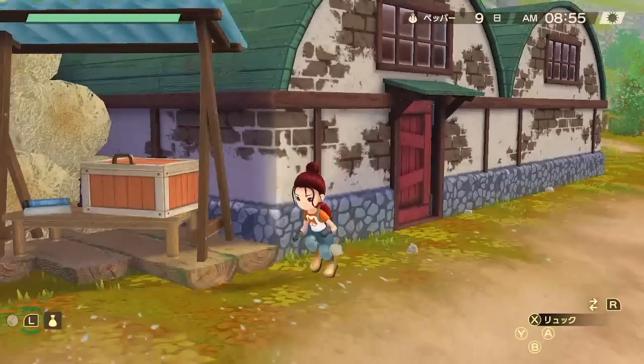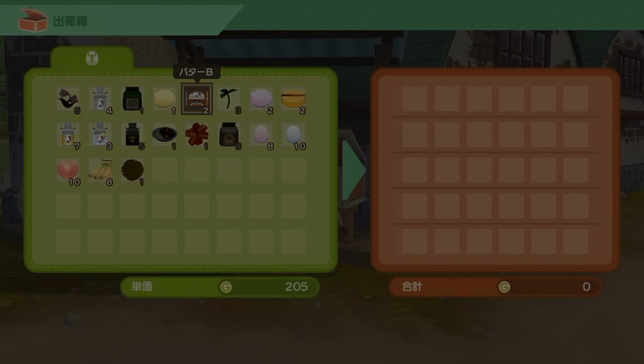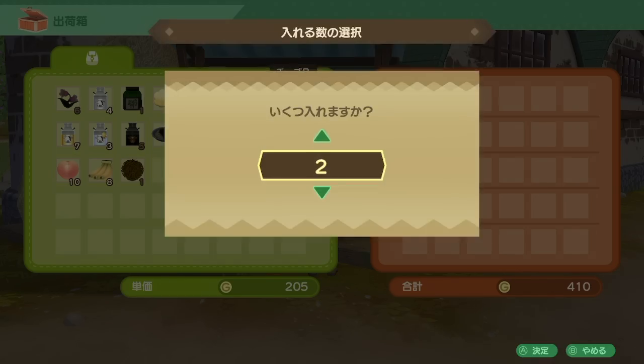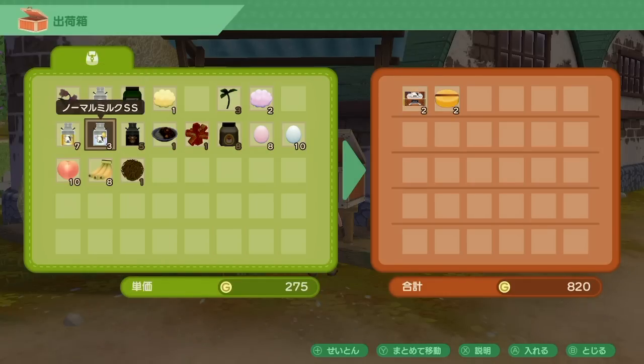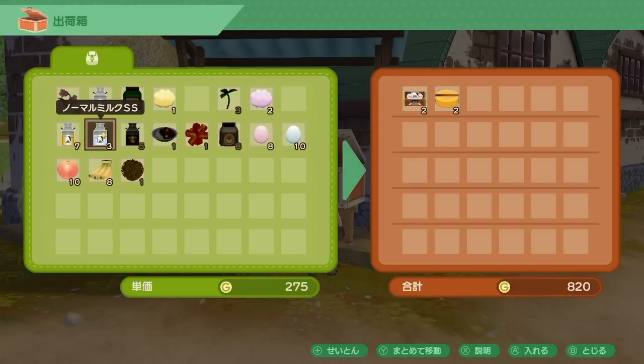So I think the two strategies are: number one, if you're lazy, you could just keep your normal cow that you start with and fill your barn up with normal cows, then use those to make butter and cheese and make a lot of money. The other option is to not even bother with cheese and butter, just get star cows and have your barn full of them.